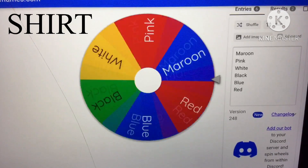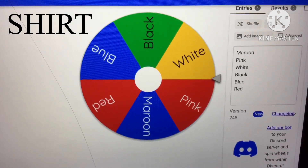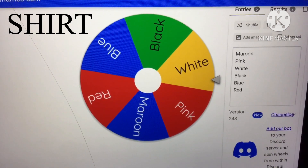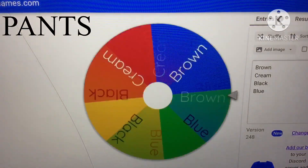Now let's pick the shirt. White — that's annoying because the only white shirts are the noob shirts. That's sad. Okay, now let's pick the pants.